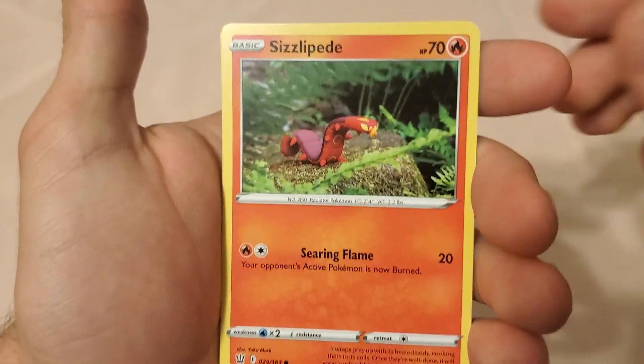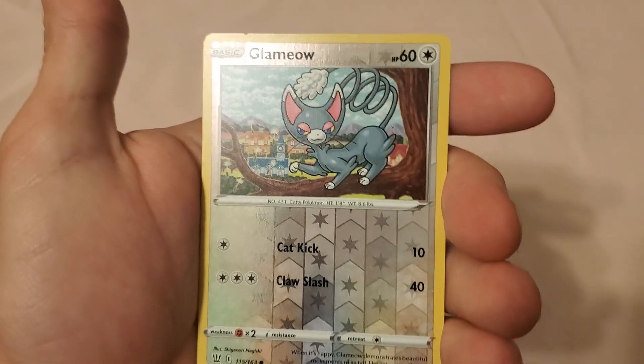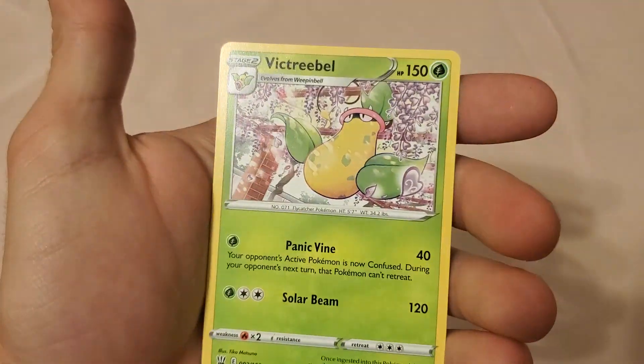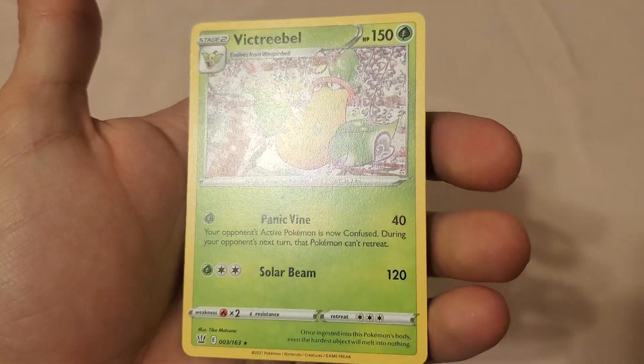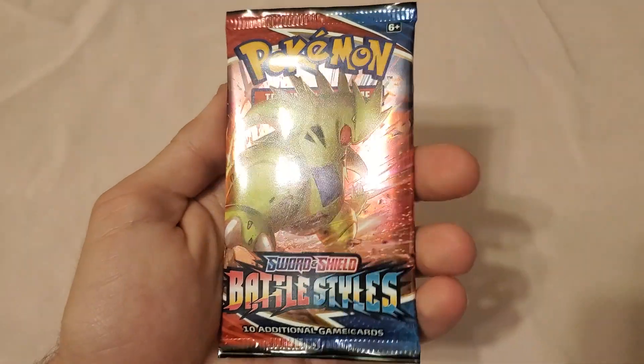We have a little claymation Sizzlipede — I haven't seen claymation in a very long time, I missed those, missed when they were first released. We got a Glamio reverse holo, a regular Glamio, and a regular Victini bell. Alright guys, on to the next one.